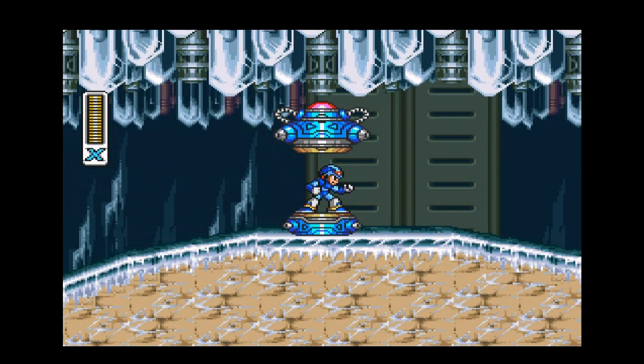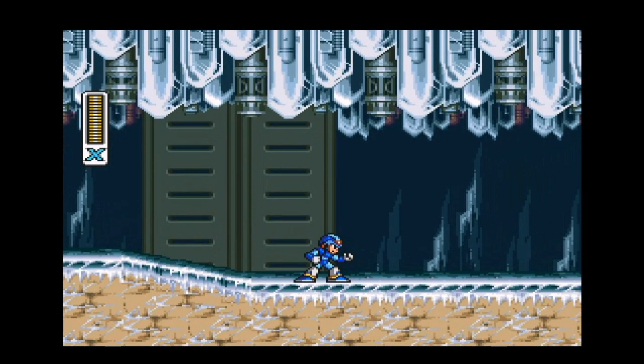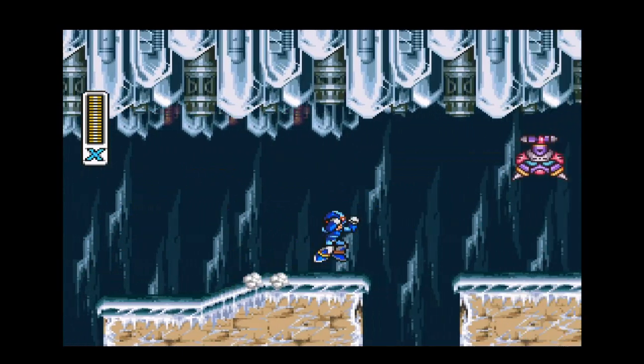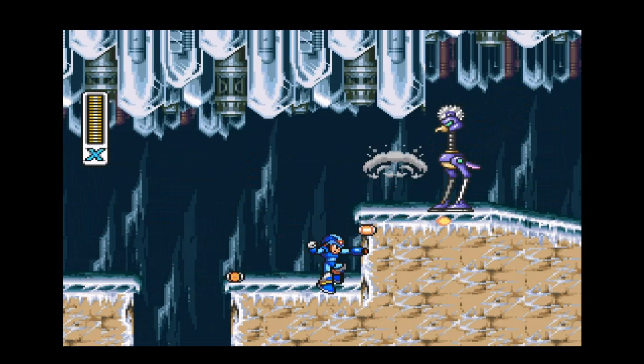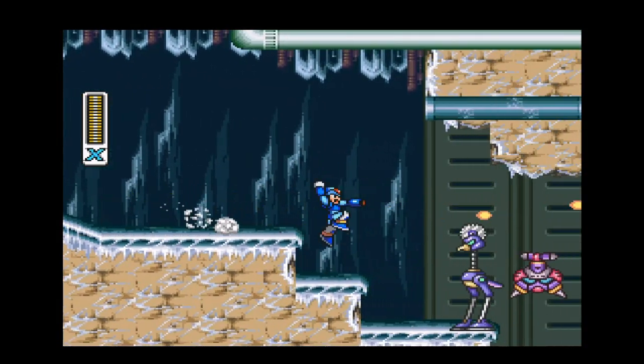Now we can dash forward. Something really cool in this game: if you fire your X Buster while dashing forward, it's going to do double damage. It's a pretty cool mechanic. Mega Man X2, the sequel, also had that same mechanic, but they got rid of it after X2 — maybe they thought it was overpowered.